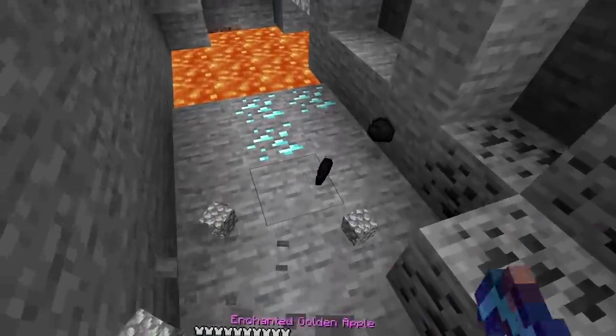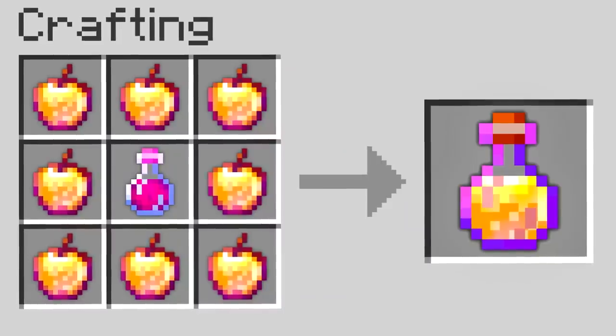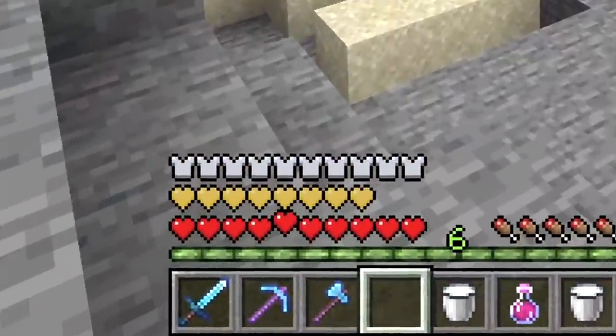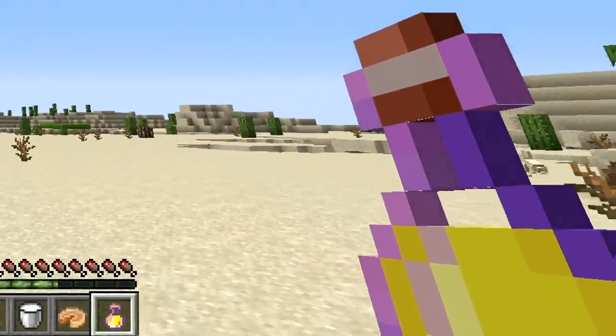In this video, it's Minecraft UHC, but you can craft a god apple potion. So you think a normal god apple is overpowered, right? Just wait until you drink this potion.